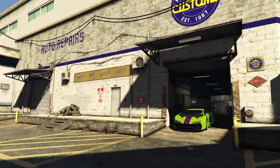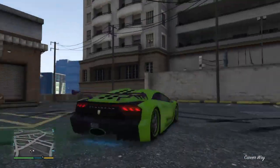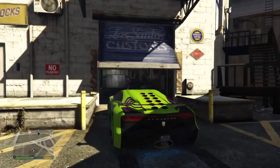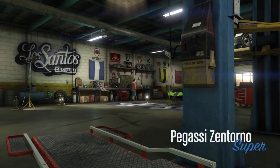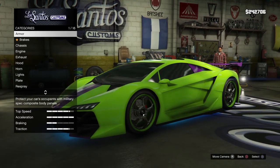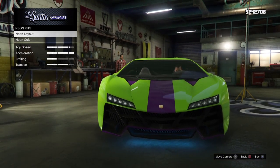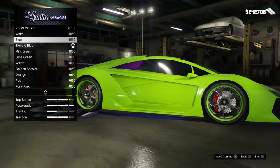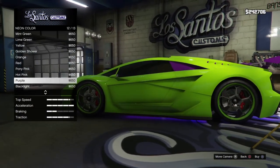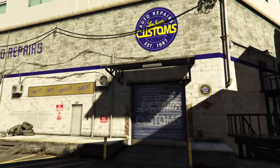Okay, so here it is guys, the Zentono. Oh, I forgot the neon kit - now what is wrong with it? Lights - neon kit, neon color. Blue? Black light - yeah, let's take that. Now we are ready.